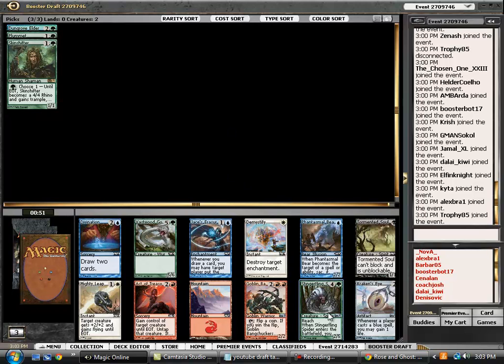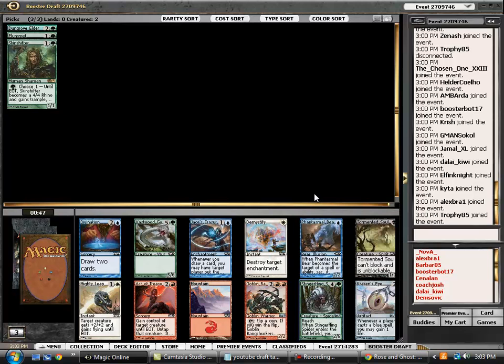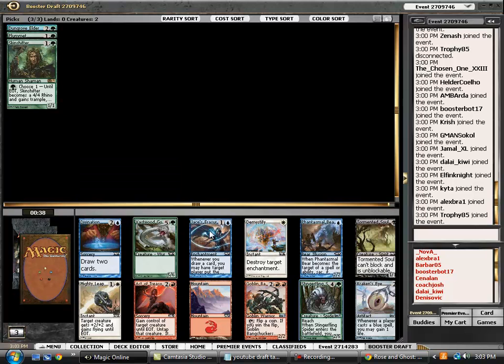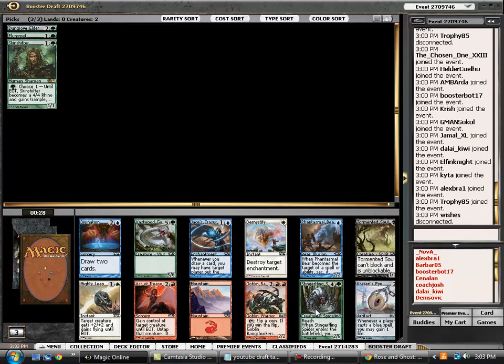Stinger Fling is the clear choice here — it is the most powerful card in the pack. The only other noticeable cards are Divination, which is probably the next best, and Tormented Soul. Active Treason is fine, Bears are fine. Bang Checkers can be okay if you pick up a Goblin Lord or an Automaton, but Stinger Fling is the clear choice here.